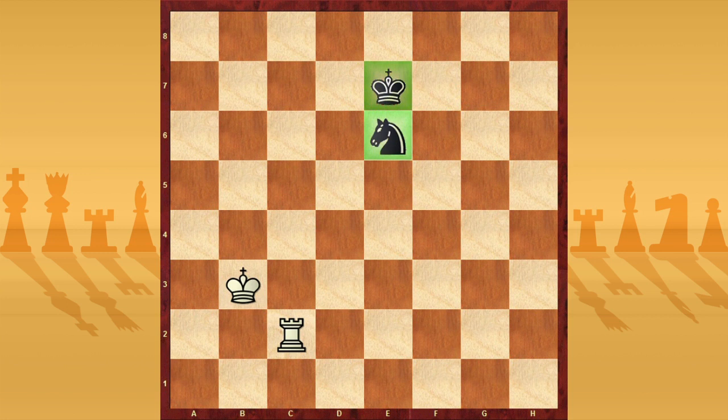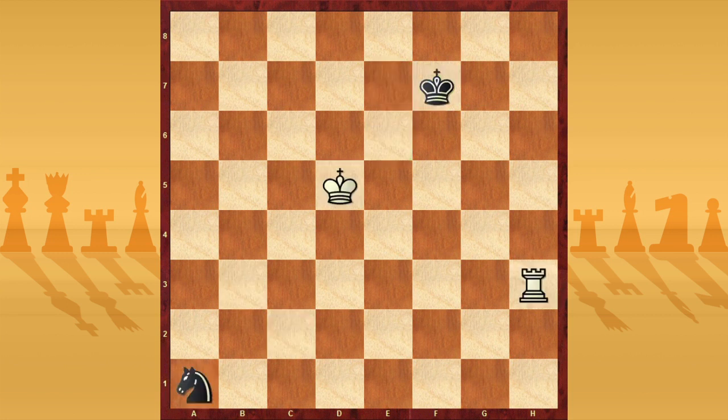Let's do an example. This position is a draw, but now I'll show a position where you can lose if your knight is far. For example, now the knight is far — only one square from the king — and White can play to win this endgame by trapping the knight, and then win with king and rook against king.